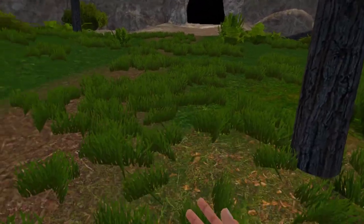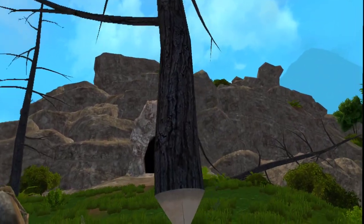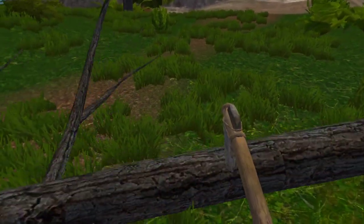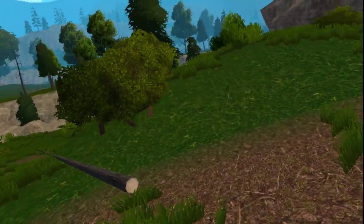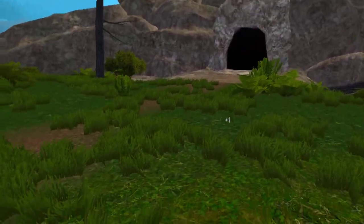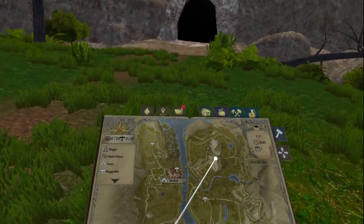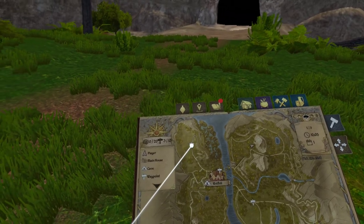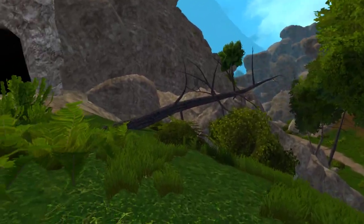I'm tempted to go in there but we're going to stick to the plan. On one of the game loading tips it says if you die, that's pretty much it — game over. So we don't want a game-over situation. Let's check the map — we are right here, and there's the cave. They actually show you where the caves are. There's our house marked on the map too.